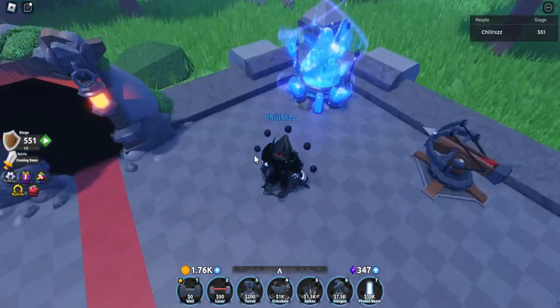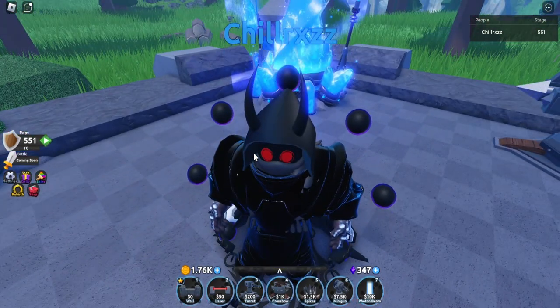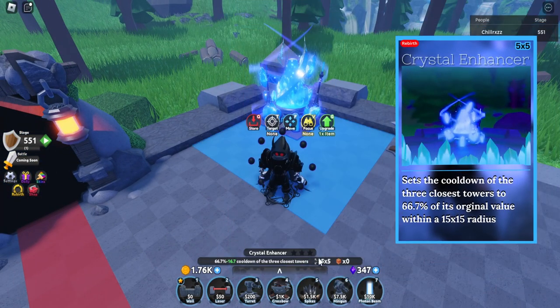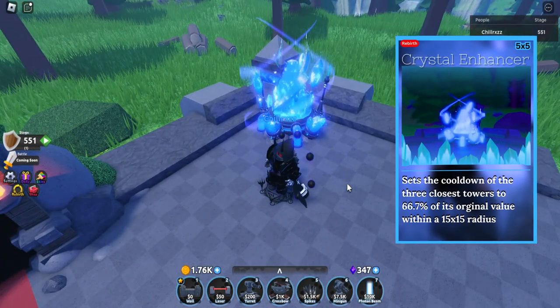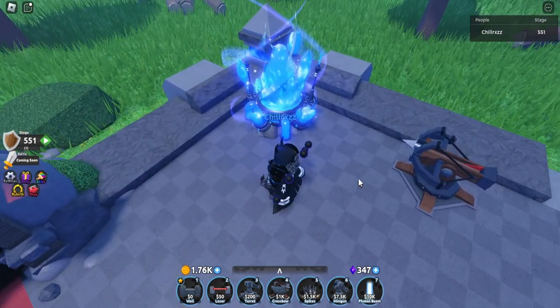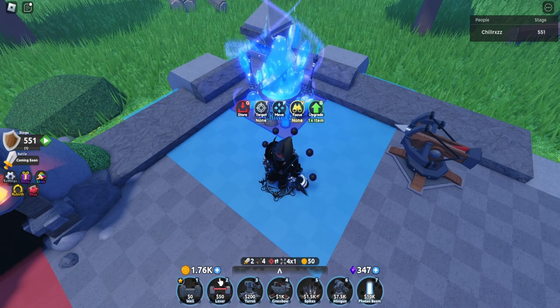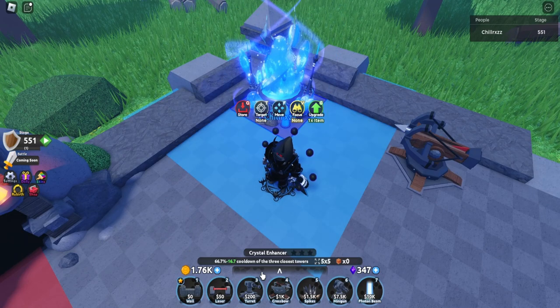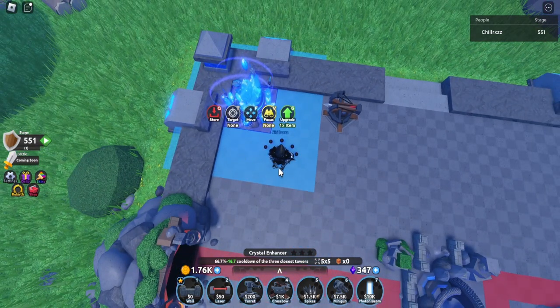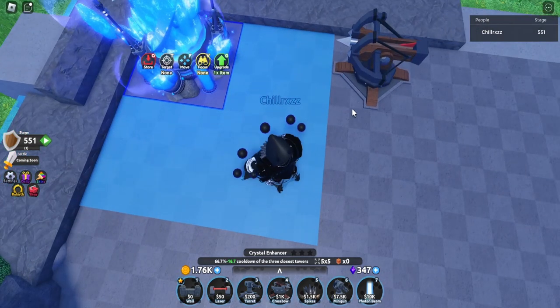Hello everyone and welcome back to another Roblox video. We're playing Defenders Depot 2 and I'm here to showcase the Crystal Enhancer, which is actually a good rebirth tower. What it does is set the cooldown of the 3 closest towers to 66.7% of their original value in a 15 by 15 radius — basically the same as a Force of Nature.